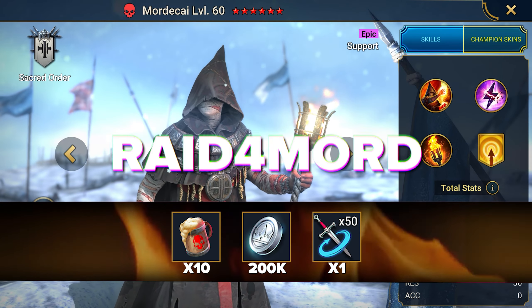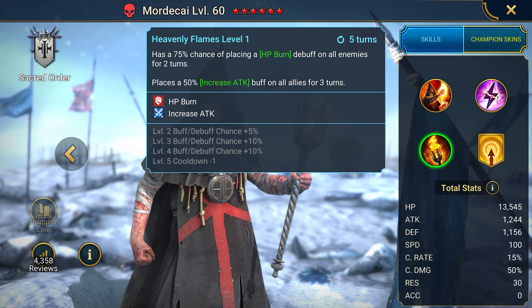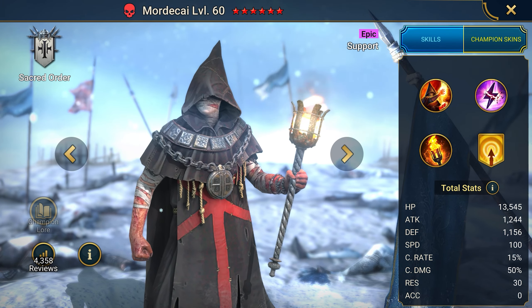The next promo code for a burner is Raid for Mord. Mordecai, an epic health burner, gives the team an attack buff and a huge advantage in reducing the enemy's turn meter. Easy to equip, but only useful in PVE content of the game.